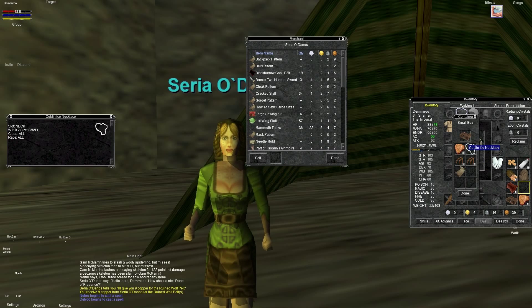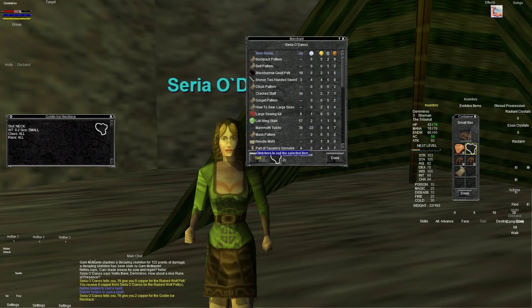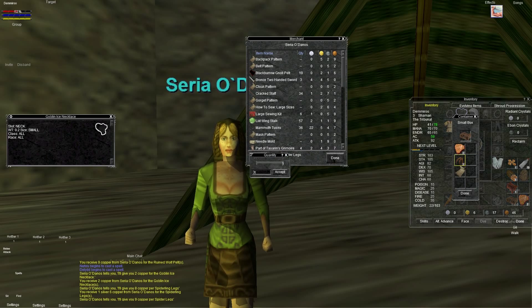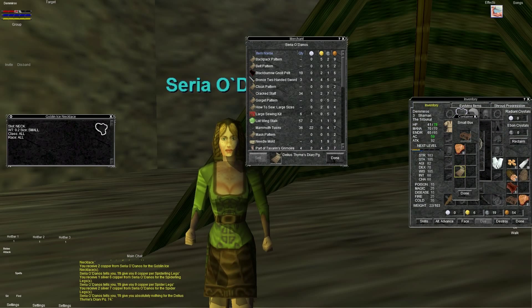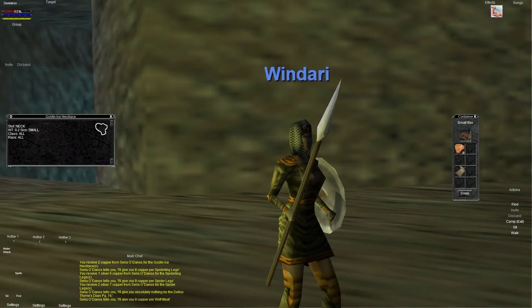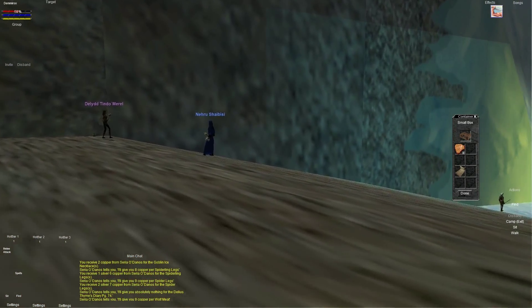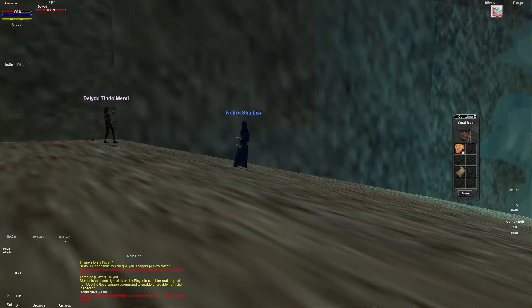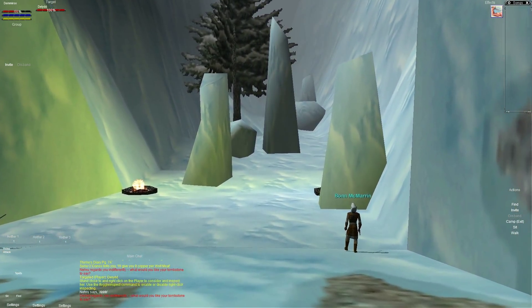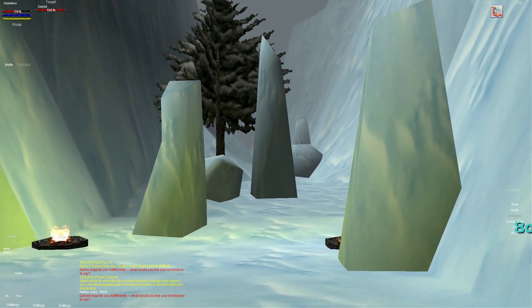Let's sell some of these pelts — only nine copper for that one, well we don't really need it so we'll sell it. Let's see — a goblin ice necklace, what does that do? Actually nothing, so we'll sell that for two copper. Wow, we're rolling in the dough on that one. Spider legs are nine copper. That's pretty much all we have here. Wow, some of those things are not worth very much money at all.